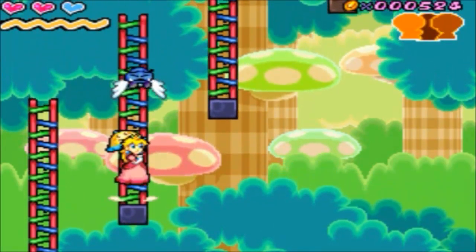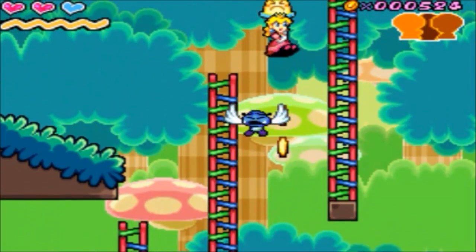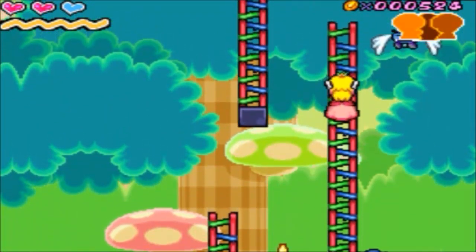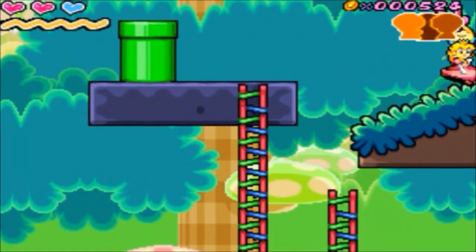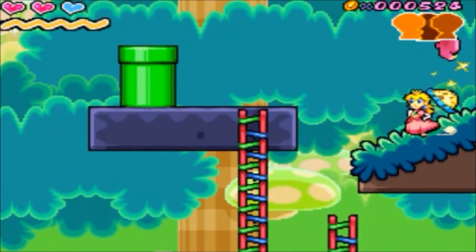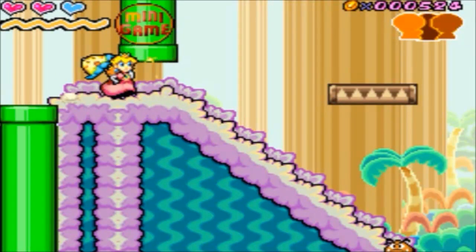We got some sad Goomba guys. Let's just avoid all of them. Lots of ladders here. And there's something I wanted to correct myself on really quick right here - it's another puzzle piece, piece 11 out of puzzle A. Something I wanted to correct in the first episode: I called Perry the Umbrella 'Perry the Balloon' when I first introduced it.